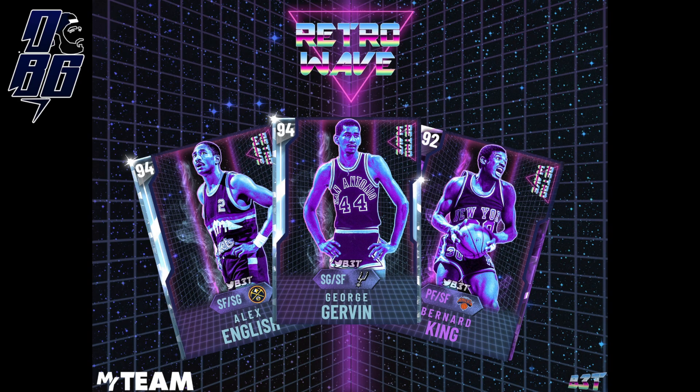He starts off with an Amethyst Bernard King, then switches it up to some Diamond cards — a Spurs shooting guard George Gervin at 94 overall, and an Alex English small forward at 94 overall for the Denver Nuggets.